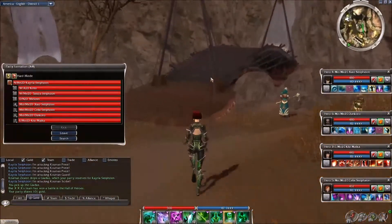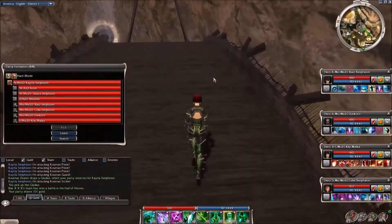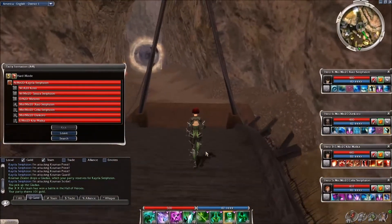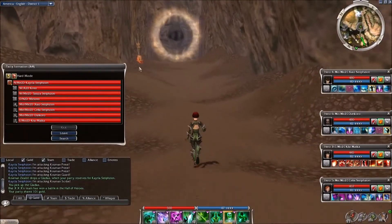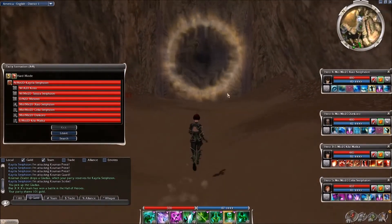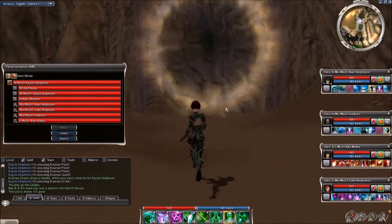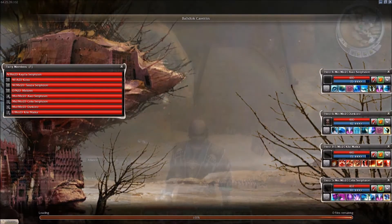So as long as they have weapons that do slashing, piercing, or blunt damage, then these skills will work — and they can work really, really well. So let's take a look here. We're going to head outside and we'll see how things go.